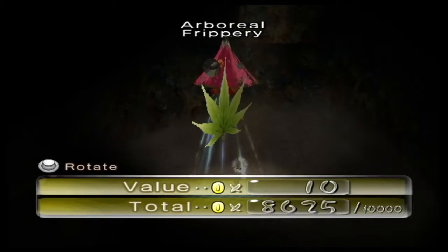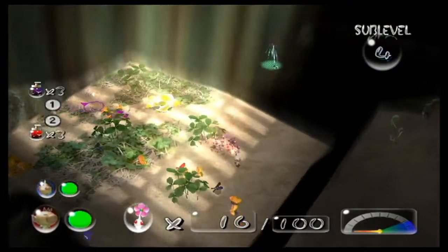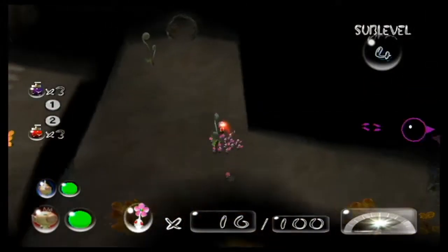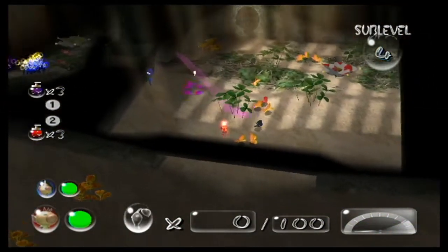This is the Arboreal Frippery for 10 Pocos. And that's all there is on sub-level 4, but I actually don't know where it is exactly — there is a geyser on this floor.